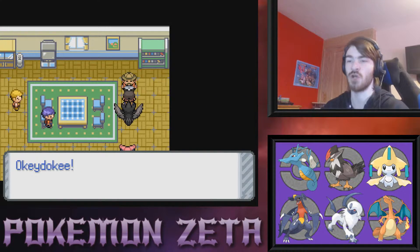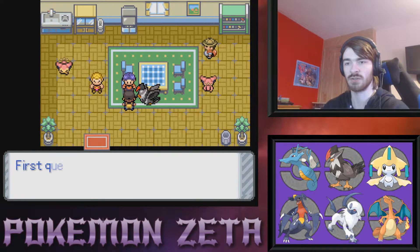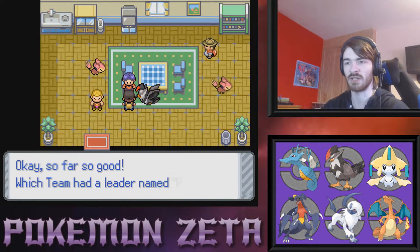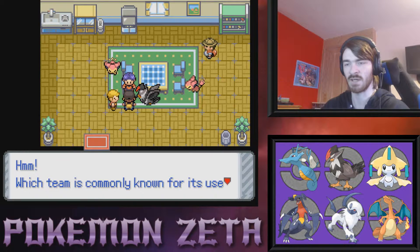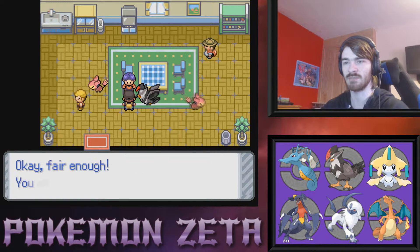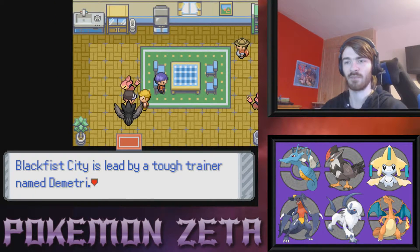'Do you have a dark type? I need it to beat Dimitri and I'll give you a Lapras for it.' Do I want to trade my Absol for Lapras? No. 'Do you want this Triple Triad card? Yes!' Which team wanted to cover the wild in water? Team Aqua. Which team created Mew? Team Rocket. Which team had a leader named Proton? Team Rocket, yeah in Gen 2. Which team is commonly known for Zubat and Koffing? Team Rocket again. Which team appeared in the Almia region? Dim Sun — nailed it. We get the Shuckle card!